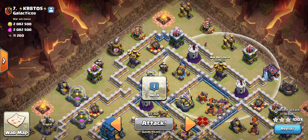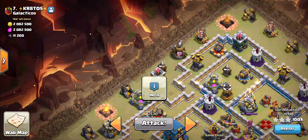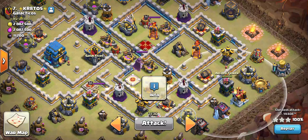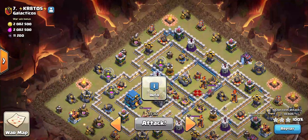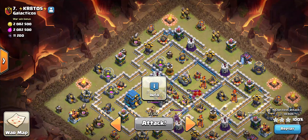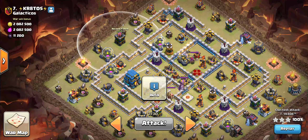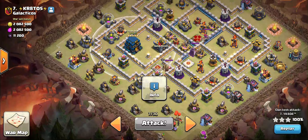Once these things are taken out, I plan to drop my queen near this army camp, and hopefully she will drive towards this air defense and take it. By now my baby dragon would have taken out all of these trash buildings, and I'll put a couple of balloons to snipe this archer tower as well. This whole compartment will be zapped out, and if my heroes take out these exterior buildings, my dragons can push through this channel — through the Eagle compartment and the bomb tower compartment — straight towards the clan castle, taking out the town hall, then splitting to clean up.